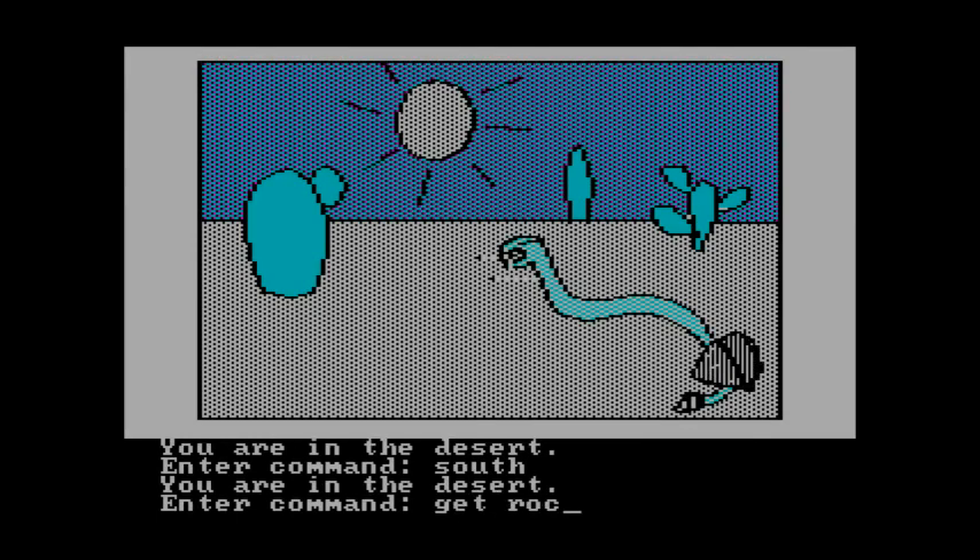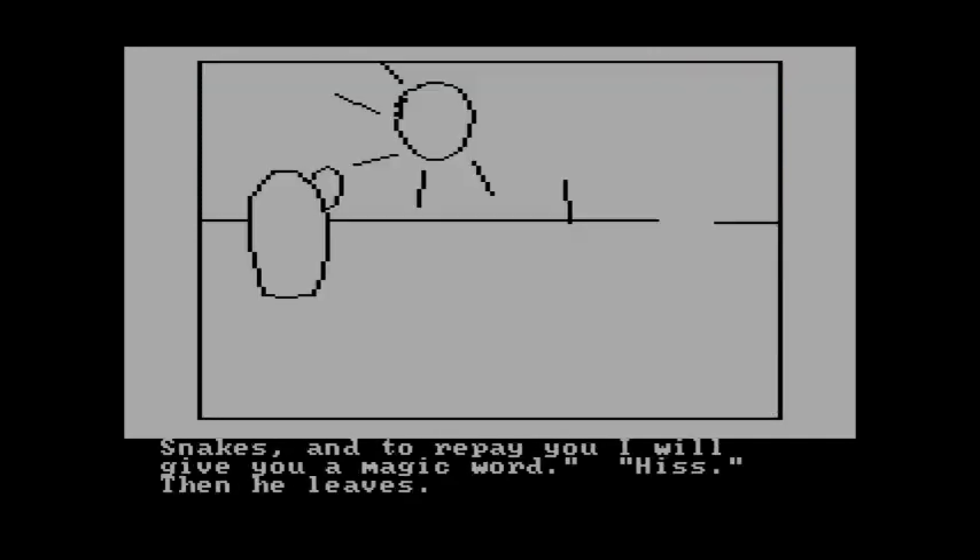Let's help out this snake and get the rock off it. When you remove the rock from the snake's tail, the snake looks at you and says: 'I am king of the snakes, and to repay you I will give you a magic word — hiss.' Then he leaves.